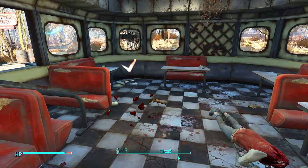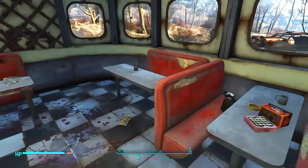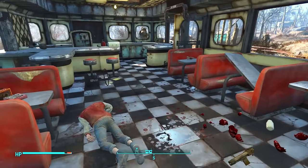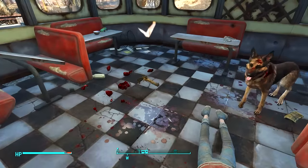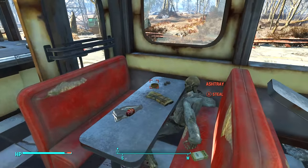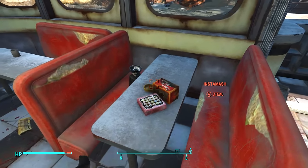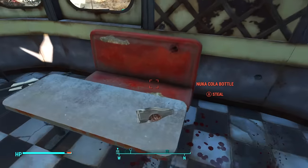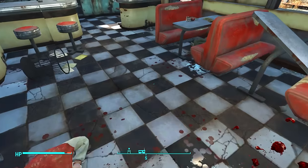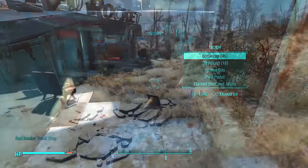Finally, the last thing I want to share is about the new settlement and workshop system. You're going to need a ton of ceramic and a ton of adhesive. If you ever see things like ashtrays or coffee cups, grab those — plates are great for ceramic. And if you ever see duct tape, take that too because it gives you adhesive.